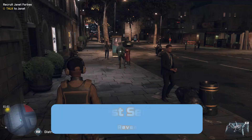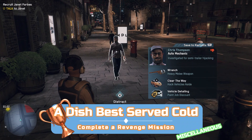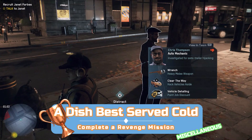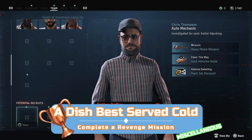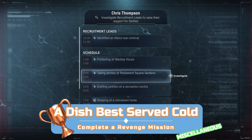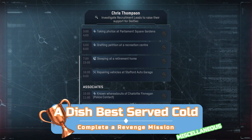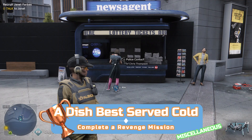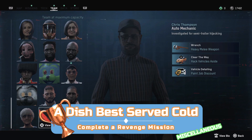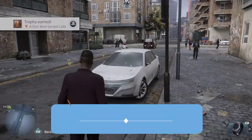To earn the revenge trophy, you need to complete a revenge mission — the only problem is that these are random events. One of your crew will randomly get kidnapped, starting a revenge mission. You can help trigger this by getting people to hate DedSec: scan people on the street, find ones with a thumbs down who dislike DedSec, use R1 to potentially recruit them, then use the Deep Profiler skill on them. Track one of their associates, go find that associate, and kill them — this instantly makes the person hate you. Do this for a few people and wait for the revenge mission to start, then complete it by saving your crew member and the trophy is yours.